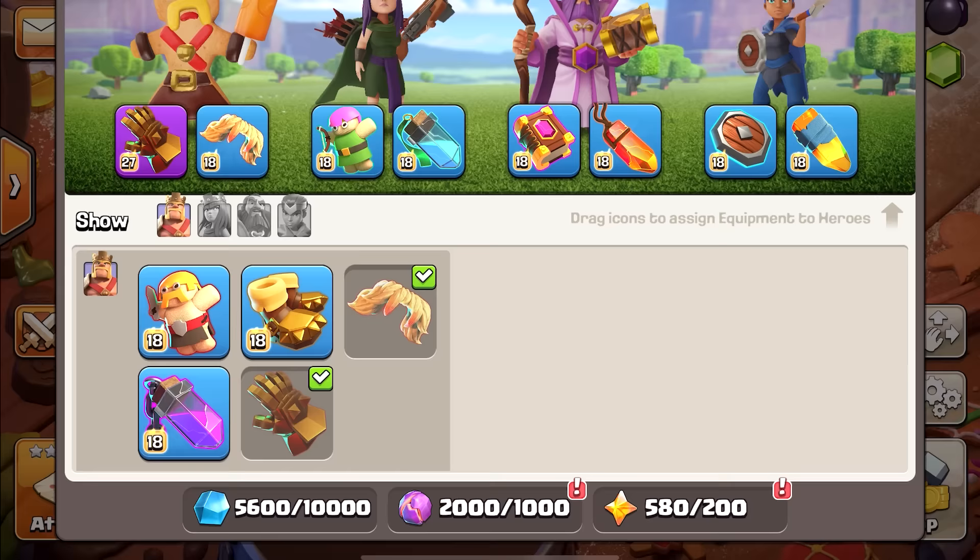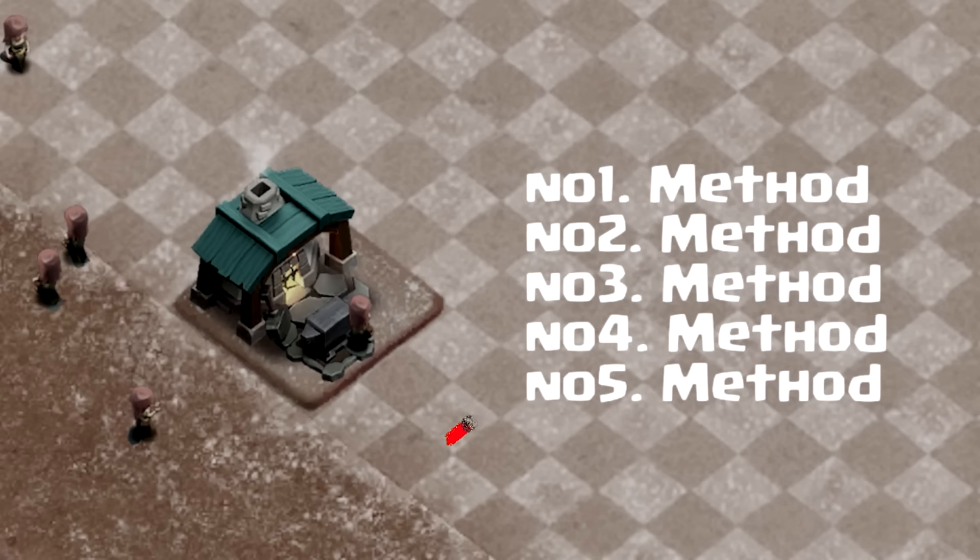Anyway, that Blacksmith building acts as a storage where you can collect the ores. If you don't have it then all of the following methods are useless.